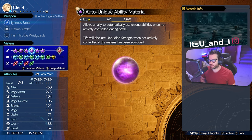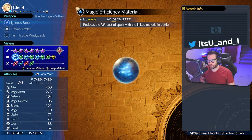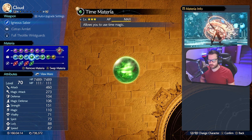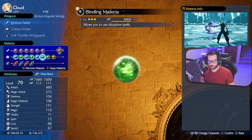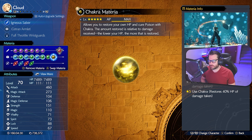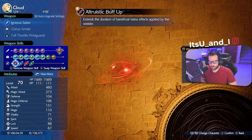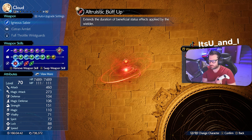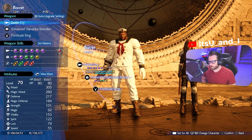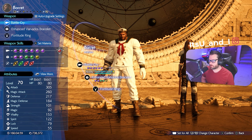I'll go over the strategy once we get to the boss fight in a bit more detail. For Cloud we also have Strength Up, First Strike, and Odin as our summon. Then Magic Efficiency linked with Healing materia, Magnify linked with Time materia so you can cast Haste on the whole party, Warding linked with Binding so you don't get your magic disabled by the boss — you can protect against Silence. Revival materia and Chakra materia. For weapon skills: Altruistic Buff, since we're casting a lot of buff magic with Cloud.